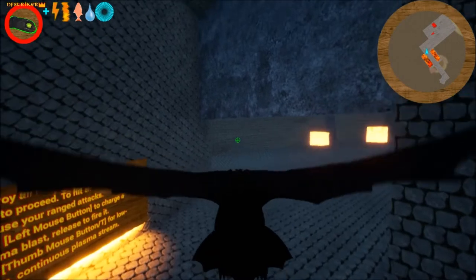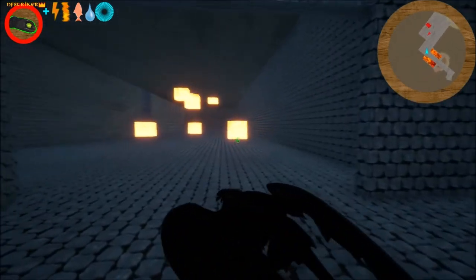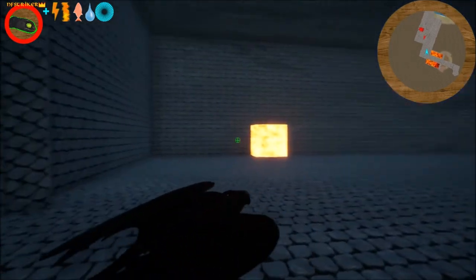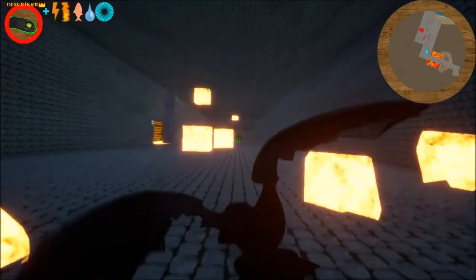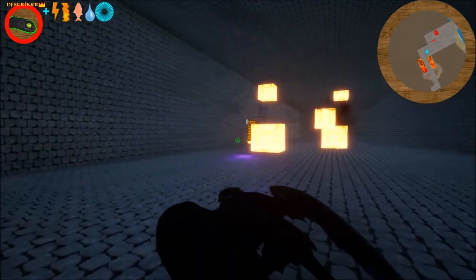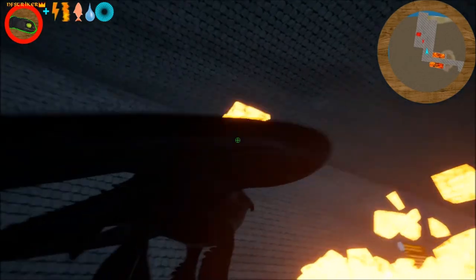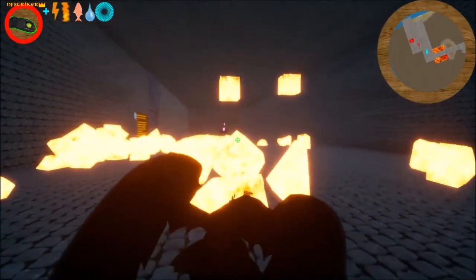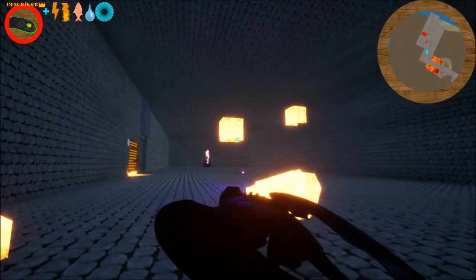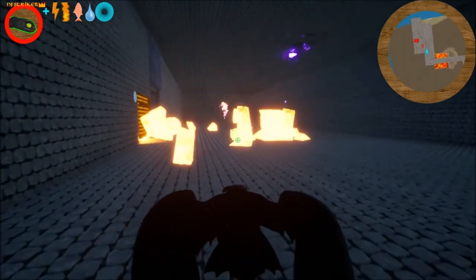Basically you press spacebar and you can move up and down, you can also just look around. Shift also makes you go faster. I'm supposed to shoot these, which is kind of hard to aim — at least it's hard to shoot really accurately because of the moving. It's not like a machine gun, you have to be really precise with it. It's cool how they do the particles. They definitely did really well.